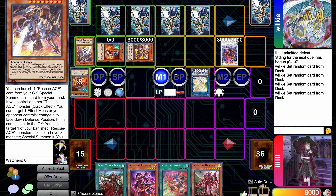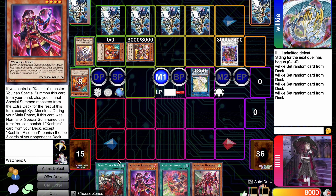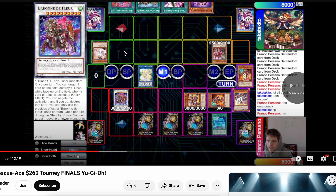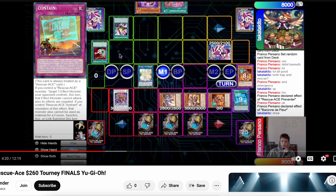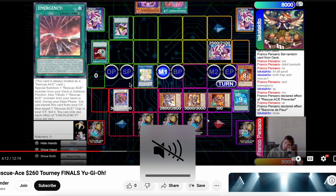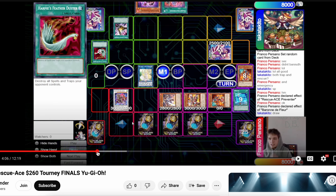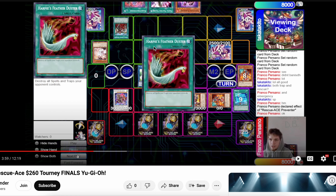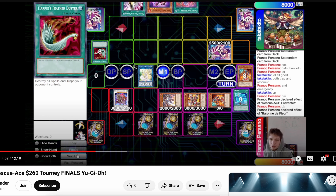I set this up where Rescue-ACE has the same exact scenario, and Kashtira has pretty much the same thing too. The Kashtira player actually has a Triple Attack, which I don't have in my hand right now. What exactly happened was they booked the Unicorn on summon and then immediately went to search Feather Duster, then decided to immediately activate it and got Baron's negate. Then they Triple Attack to draw two cards, but drawing two doesn't solve anything because you still have to deal with the two traps.